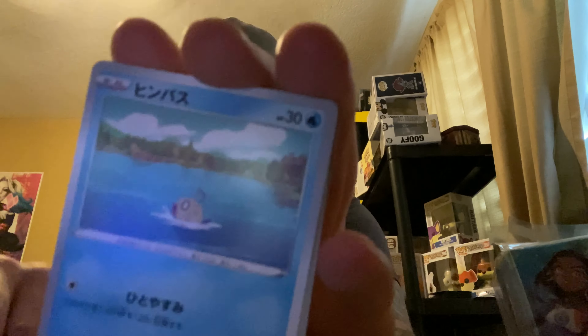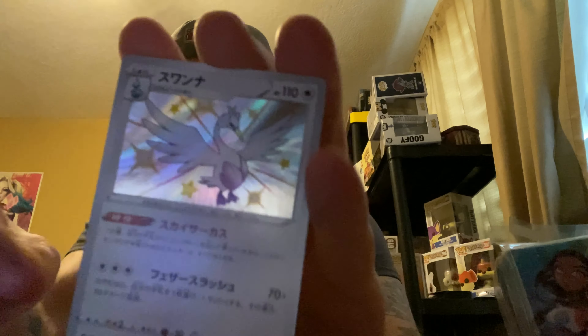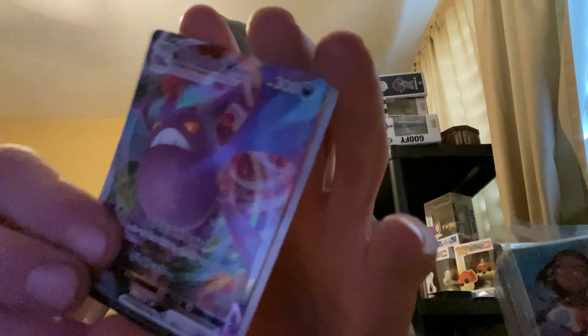Third pack - so far this box has been pretty good. We got a Phoebe and a little trainer card. Oh we got another baby shiny! Not bad - Tapukoko. And we got our V max - Coalossal V max - and our reverse. All right guys, trying to keep this all nice and neat.